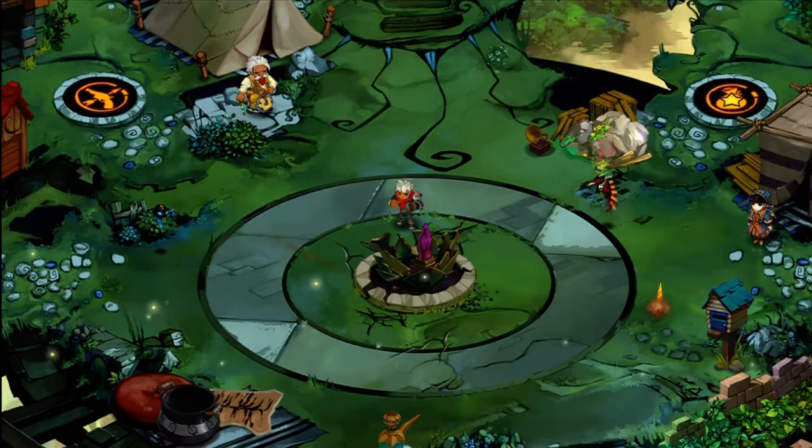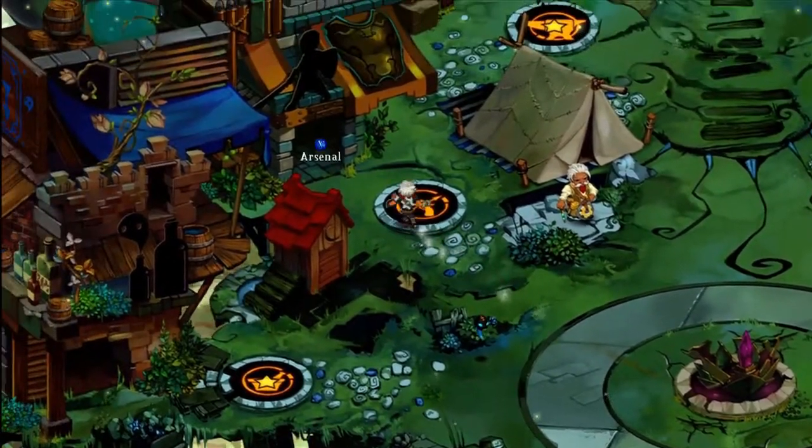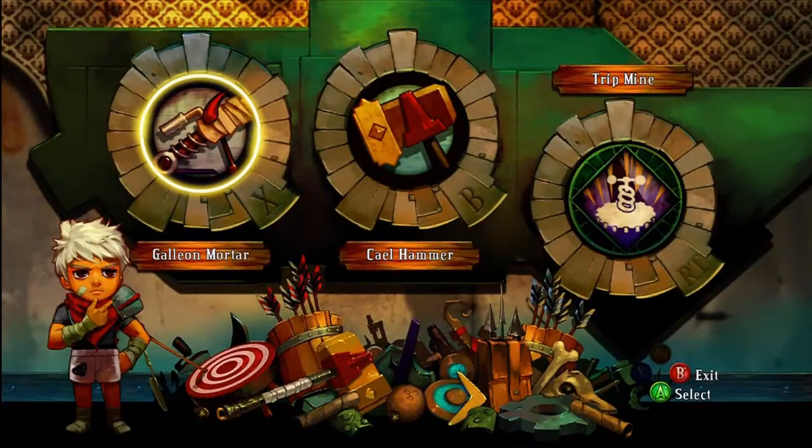Hello everybody and welcome back to Let's Play Bastion. In the last video we took out Mount Zand and the Colford Cauldron, picking up two shards and two weapons — we got the fire bellows and the mortar. Today we're going to continue collecting shards, but before we head to our next area, I want to go ahead and grab something from the arsenal.